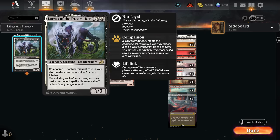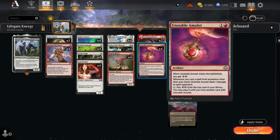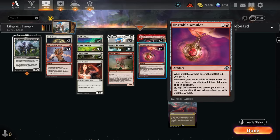Lurrus is also a cat, which has great synergy with Ajani. Our final energy card is the Unstable Amulet — another red permanent for Ajani. When it enters we get 2 energy, can tap and pay 2 energy to exile the top card of our library, and then play it until we exile another card with the amulet. Whenever we cast a spell from anywhere other than our hand, the amulet deals 1 damage to each opponent. That damage can start adding up, especially with multiple amulets on the battlefield. And even if the opponent removes the amulet, we can still play that card from exile.